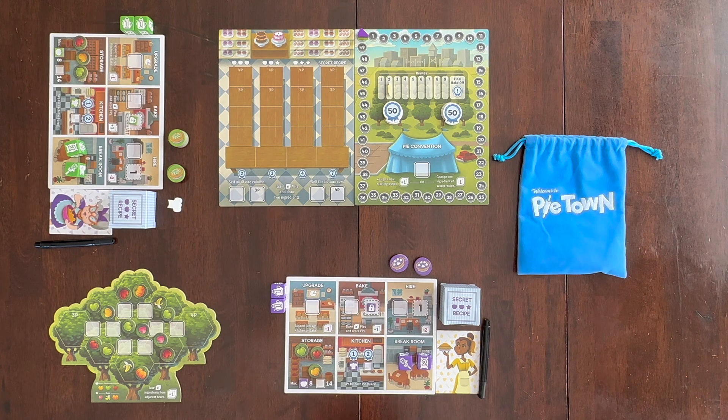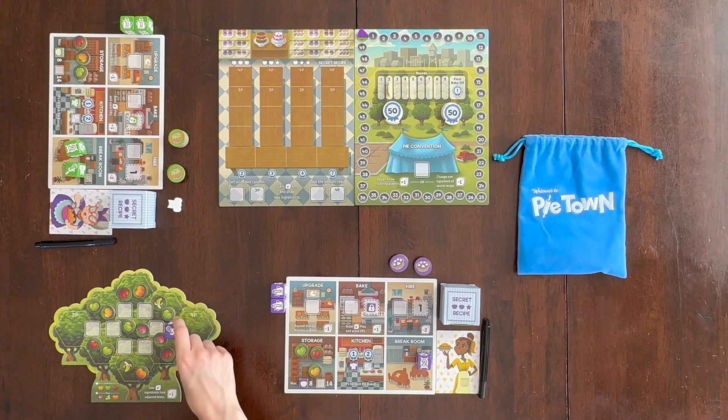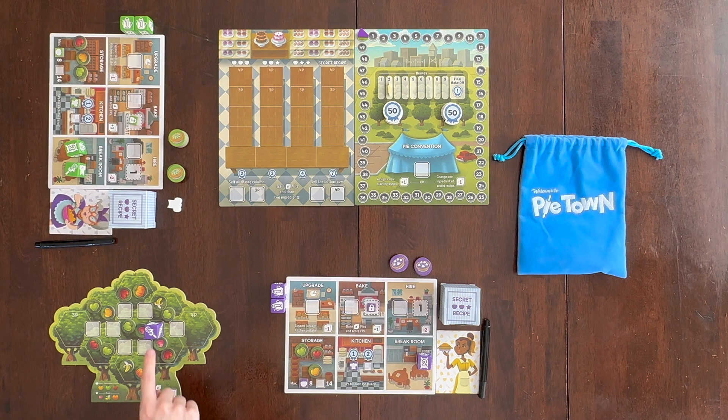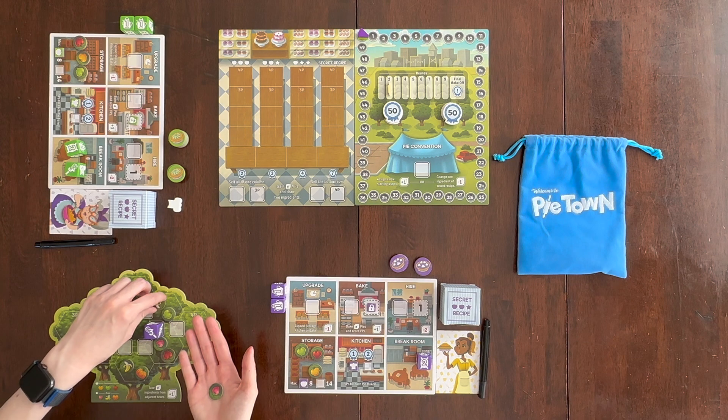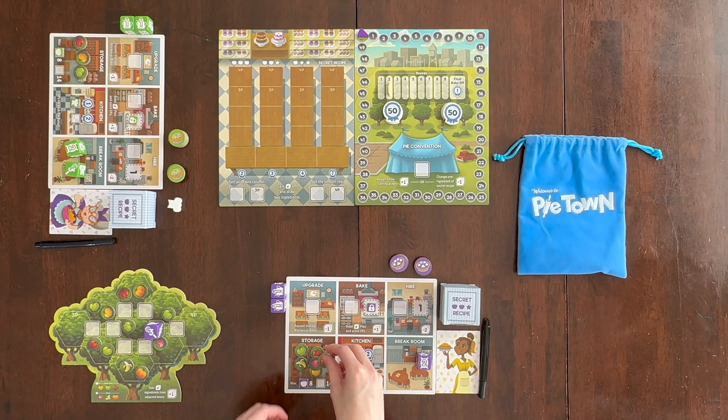One of the actions you can take is placing your worker on a space in the orchard. You can then take any ingredients from the three surrounding hexes. The number of ingredients you take is based on the level of the dice, so with a level three die I can take three ingredients from any of the adjacent hexes — for example the strawberry, a banana, and a red apple — and place them in your storage room. If your apple upgrade token is on the eighth space, you can only hold up to eight items in your storage room. If your upgrade marker is on the 14th space, you can hold up to 14 items.